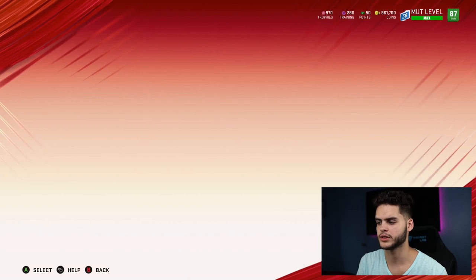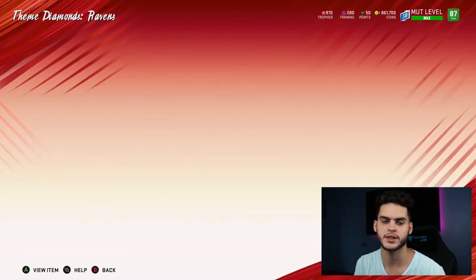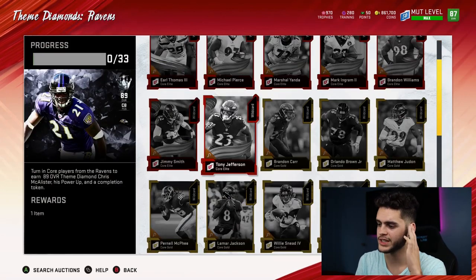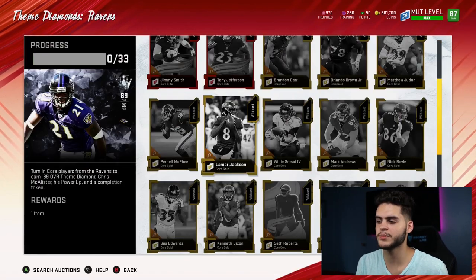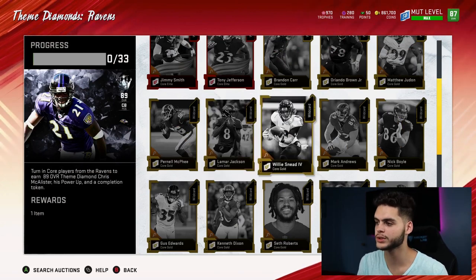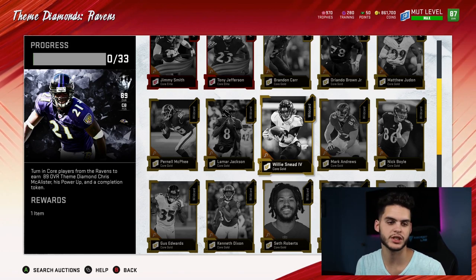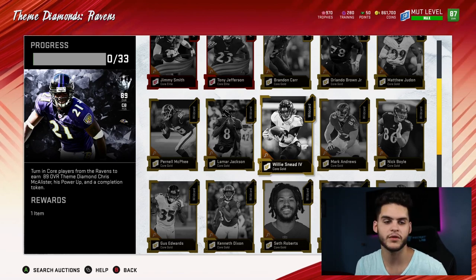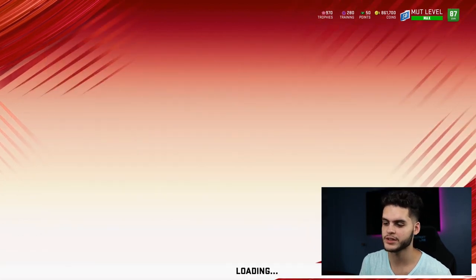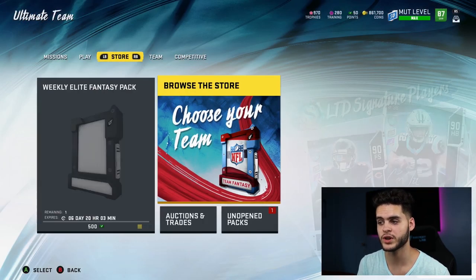Let's go to the Ravens — Tony Jefferson is 12k. Whatever your set's most valuable card is, that's the one people are going to want. Lamar Jackson naturally goes for a high price. It's going to be those rare golds — similar to Madden 13 where there'd be that one 71 overall silver on the defensive line going for 100k. Not as extreme as that, but you get the idea.